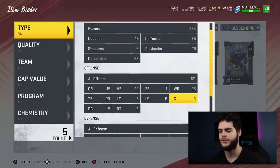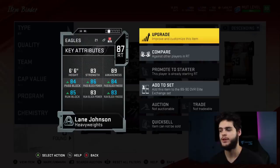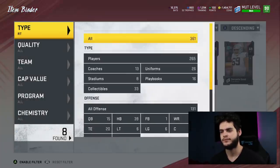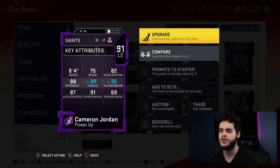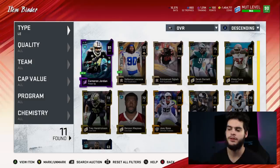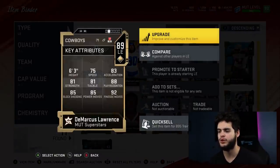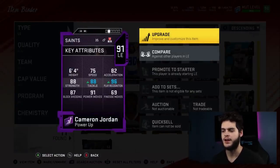At right tackle we got Lane Johnson. I definitely need to upgrade my right tackle at some point, but again I'm waiting for a solid right tackle to drop that hits all the thresholds above 90 at a decent price. Until that happens we're gonna have to wait. At left end I like Cameron Jordan — he's not bad. I'm kind of stuck with him since I got him for free. When I have DeMarcus Lawrence and Cameron Jordan, I put Lawrence at defensive tackle, and Cameron Jordan is really not bad: 96 play recognition, 88 tackle, 91 power moves. I'll wait to see if something better comes out.